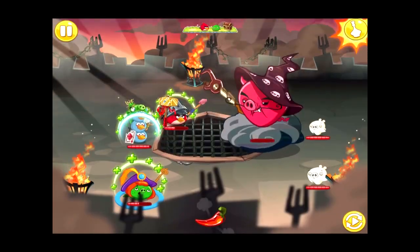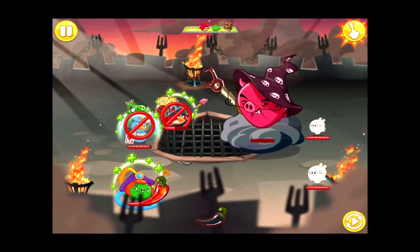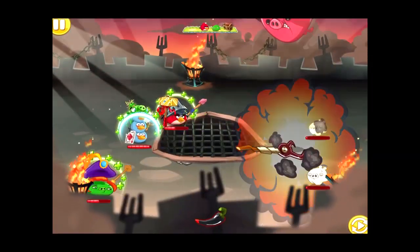However, with no options left, I'm left with one final plan. Sure, no bird can kill him — but what about a pig? We use the Rage ability on Prince Porky, and... we win.